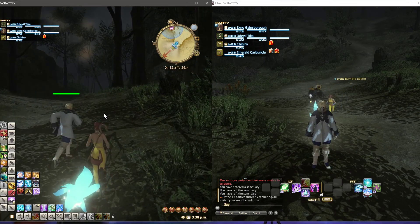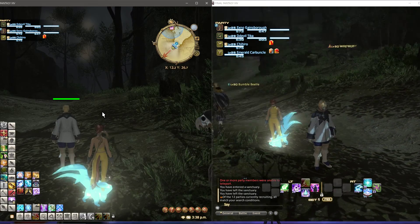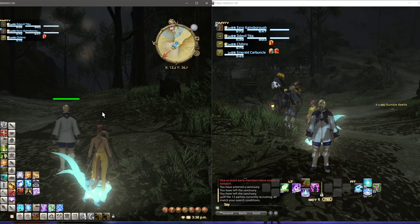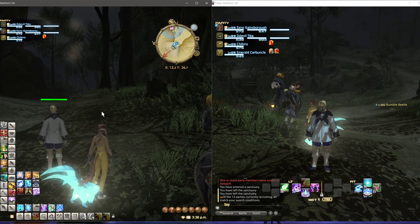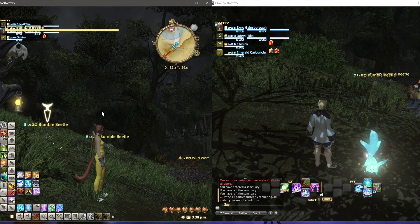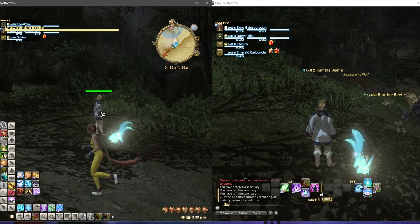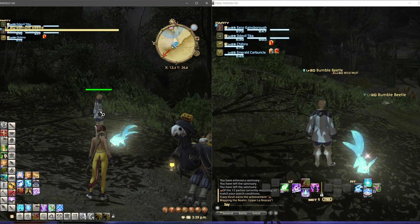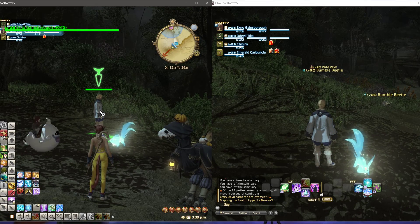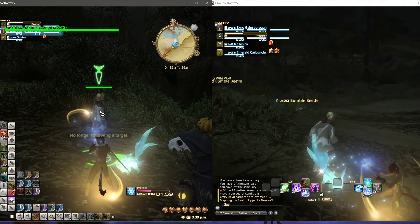As I'll mainly be controlling the second character, I've got E set to target the nearest enemy. What I would do to start a fight is press F2 to target your second party member, and 3 is set to follow. 2 will cast Barrier.